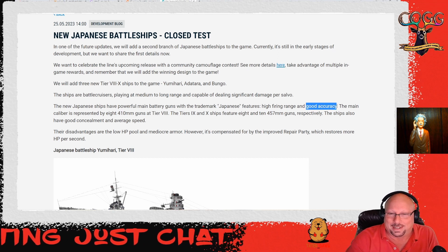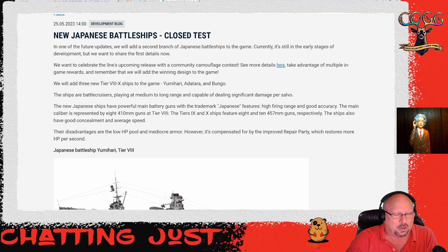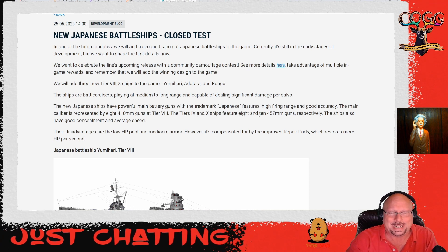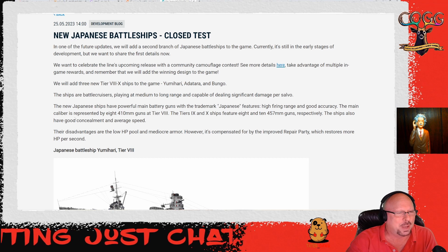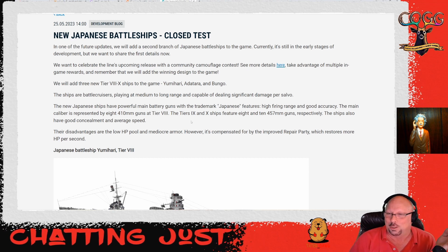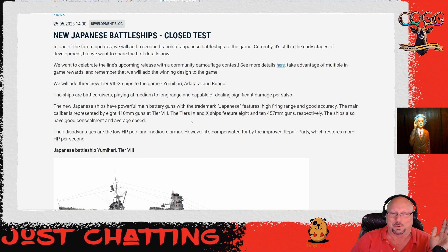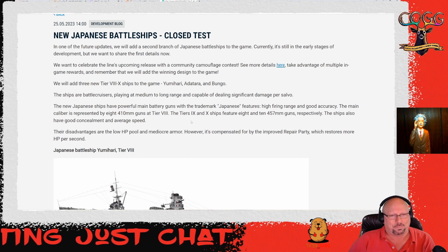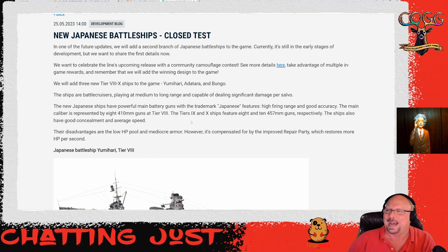The main caliber is represented by eight 410-millimeter guns at Tier 8. Tiers 9 and 10 ships will feature eight and ten 457-millimeter guns respectively - really just what they did with the British line. The ships also have good concealment and average speed. With 457-millimeter guns, this is why I play mostly destroyers and battleships and not cruisers at high tiers.